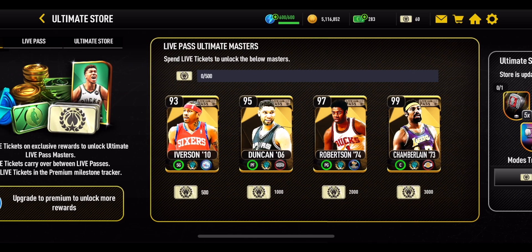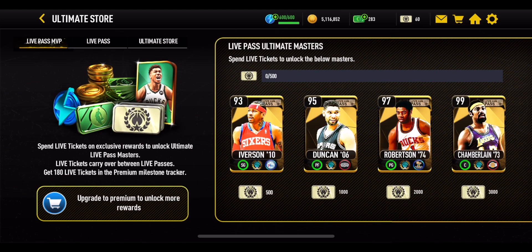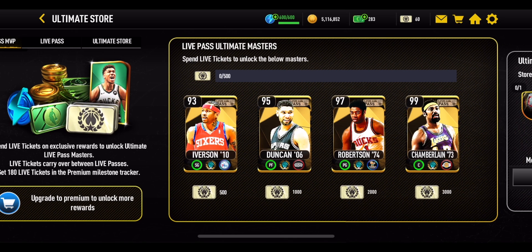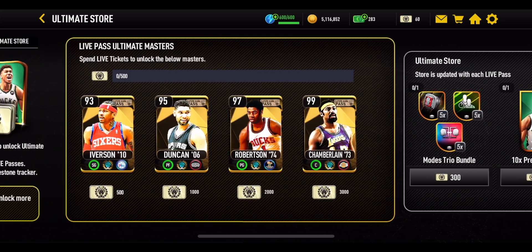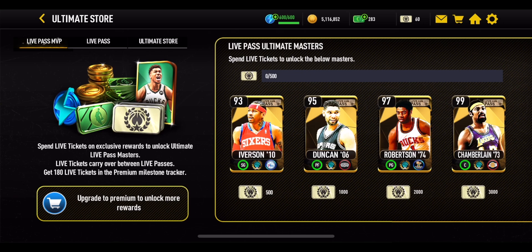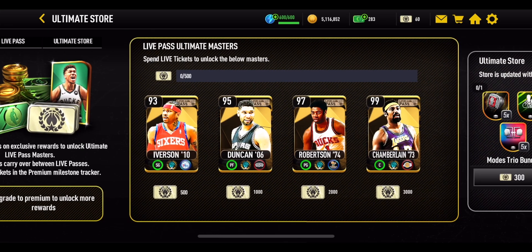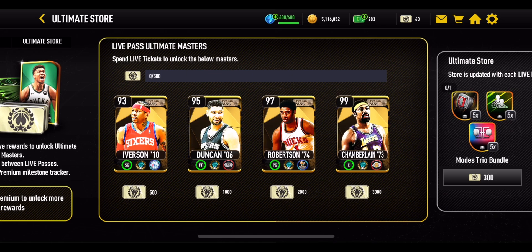Whilst the Live Pass resets monthly, the Ultimate Store doesn't reset every single month — you hold onto your live tickets as months roll over. After about four months going into the next season, those will reset. So keep an eye out and try to get as far as possible. Whatever progress you've made in the Live Pass goes back to zero at the end of the month, so your live tickets feed from the Live Pass into the Ultimate Store to help you work toward that 99 overall Wilt Chamberlain.